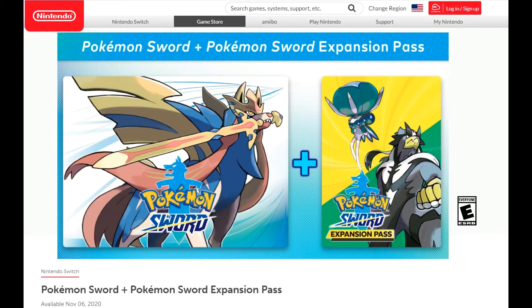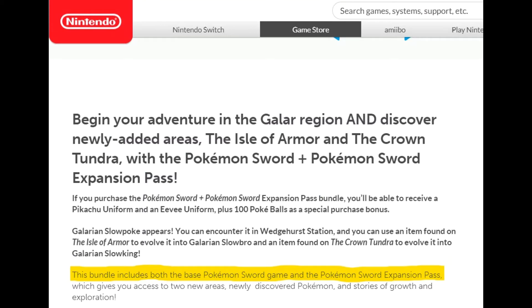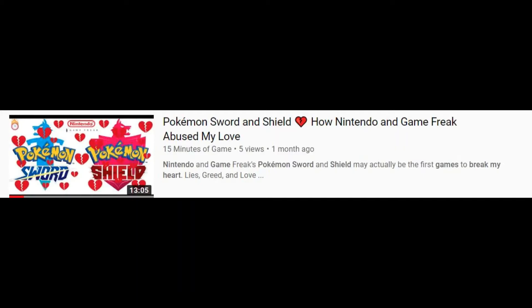Now that that's all out of the way, let's talk about the big Sword and Shield news that came out this week. It has been announced that a Sword and Shield Plus Expansion Pass bundle would be released on November 6th. The bundle comes with the base Sword or Shield game in addition to the Expansion Pass, which would give you access to both the Isle of Armor and the Crown Tundra DLC. If you want my thoughts on the DLC, I would again direct you to this video.